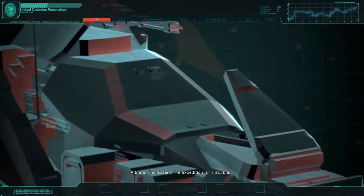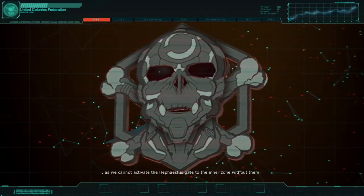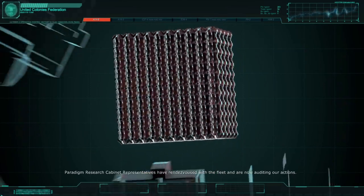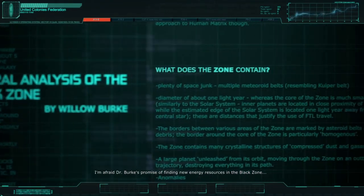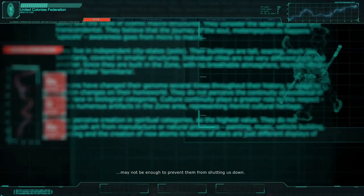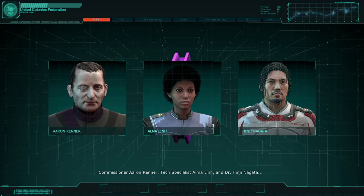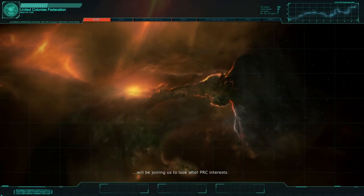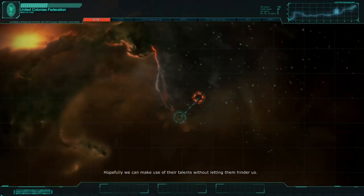The expedition is in trouble. We're in pursuit of the pirates who stole our T-cells, and we cannot activate the Hephaestus Gate in the Inner Zone without them. Paradigm Research Cabinet representatives have rendezvoused with the fleet and are now auditing our actions. Dr. Burke's promise of finding new energy resources in the Black Zone may not be enough to prevent them from shutting us down. Commissioner Aaron Renner, Tech Specialist Alma Lin, and Dr. Henji Nagata will be joining us to look after PRC interests. Hopefully we can make use of their talents without letting them hinder us.